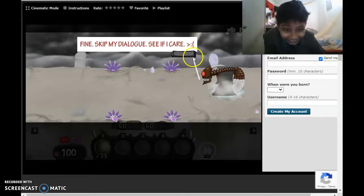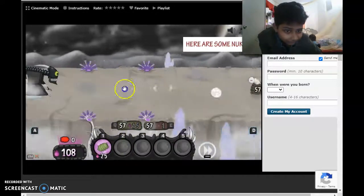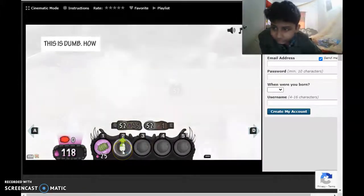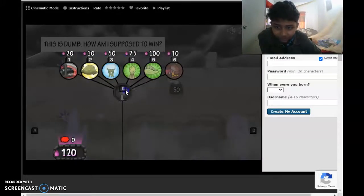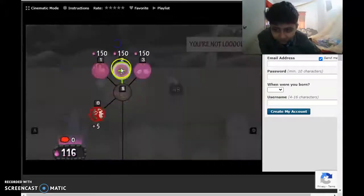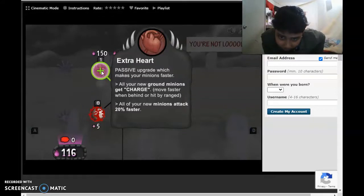I never thought about this! I didn't think about this. Here are some notes I'm creating — this is dumb. How am I supposed to win? That's how great it makes your minions faster. All your new ground minions get stars — move faster. When behind or hit by lanes, all of your minions attack faster.